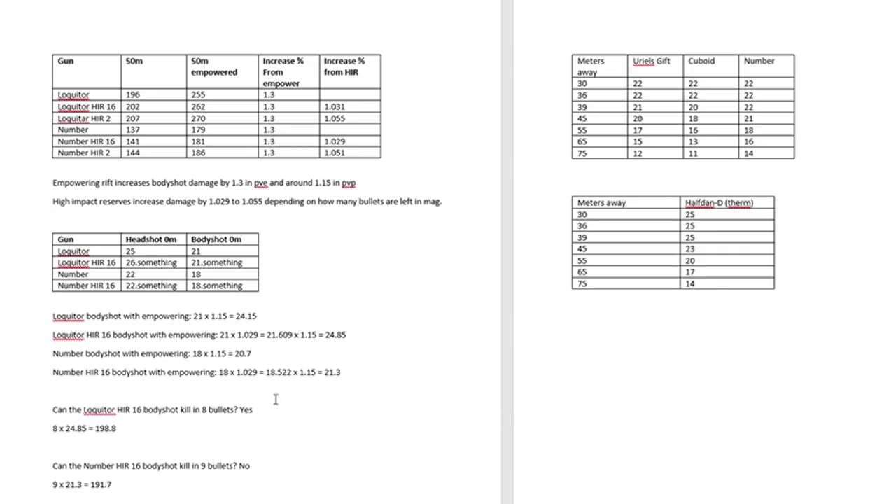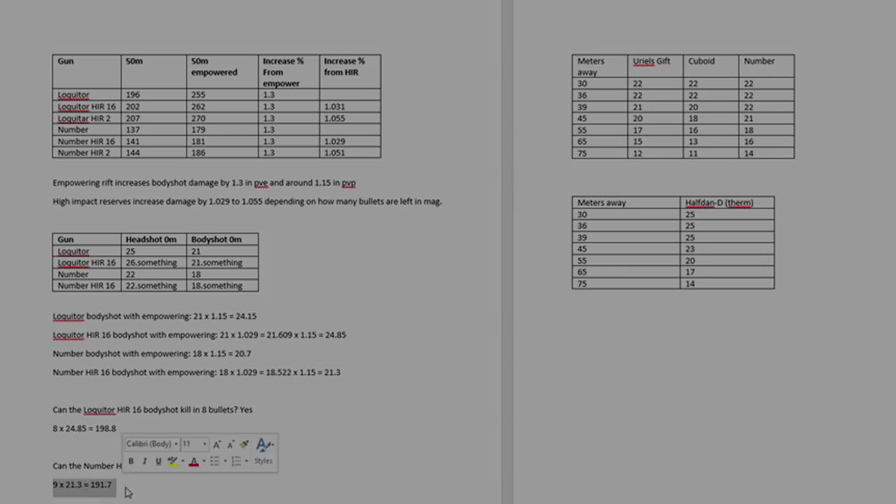This is interesting because if you throw an Empowering Rift up, you should just shoot body shots with the Lockwitter. Whereas on The Number, you can still hit them for the body, but it's probably better to go for the head altogether and skip the Empowering Rift because it doesn't make as much of a difference in shots to kill.